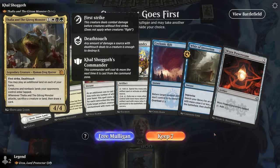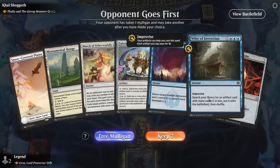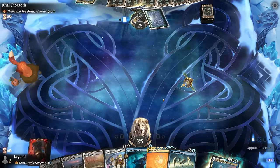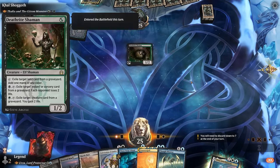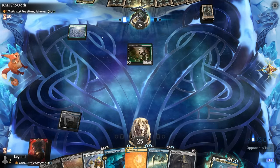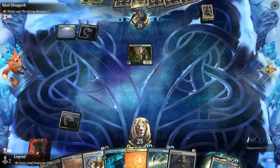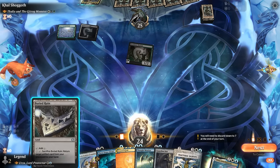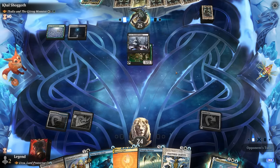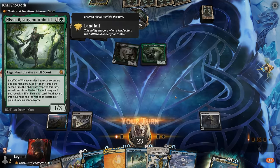Game three: we're on the draw facing Thalia and the Gitrog Monster. We have Foundry and Power Stone to make some mana but no blue, so we mulligan. The new hand is a bit better. The opponent has a Deathrite Shaman, so we're not in a hurry to put fetch lands in the graveyard. We might prefer to play Guardian Idol for now.